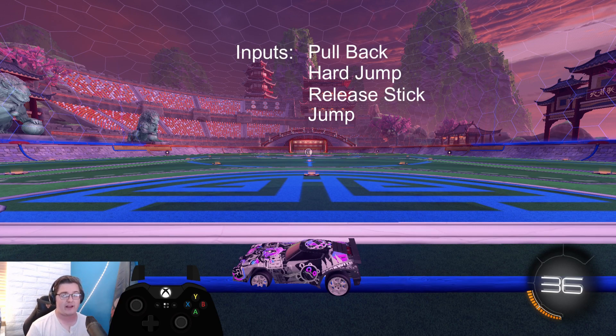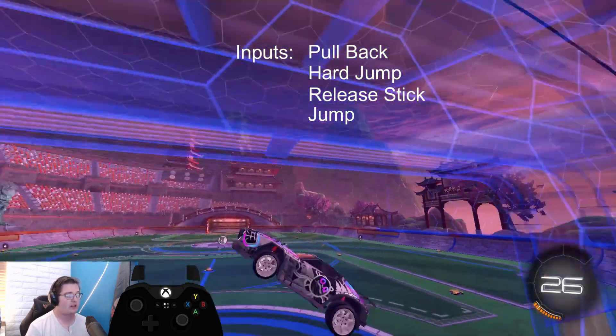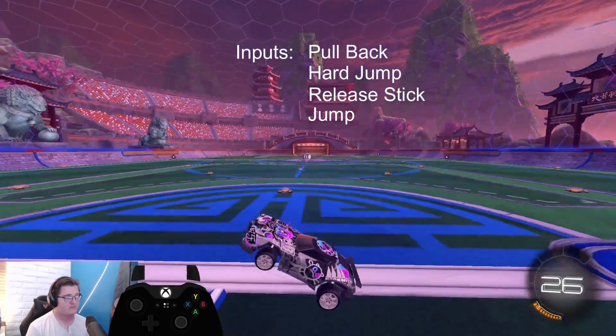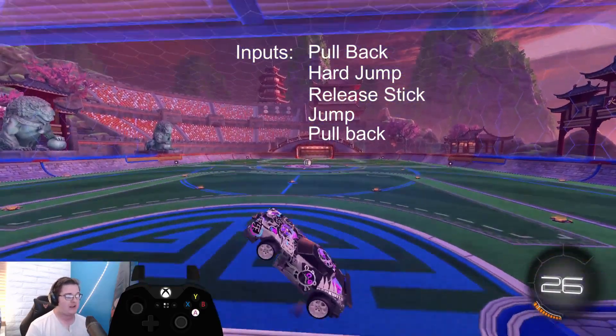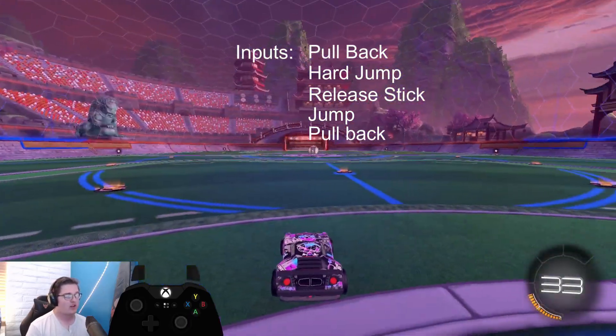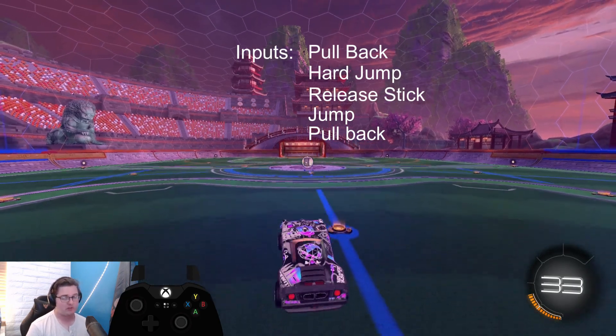Anything more than 45 degrees and you're probably too slow on that second jump press. You really want to be quick enough to get about 30 to 45 degrees of nose angle by the end of it. Then add in that second pullback, get your nose vertical, and you basically have the idea of what you need to make your double jump aerial effective. Once you're comfortable getting your nose vertical, the motion is: pullback, jump, release, jump, pullback.